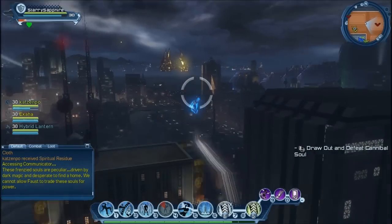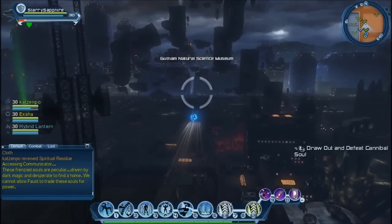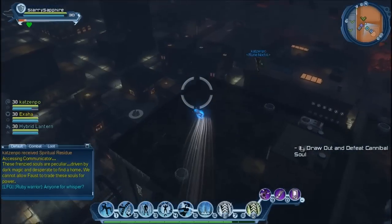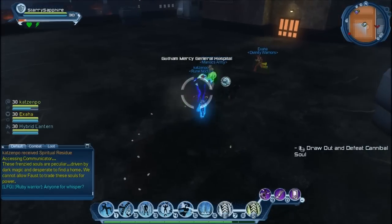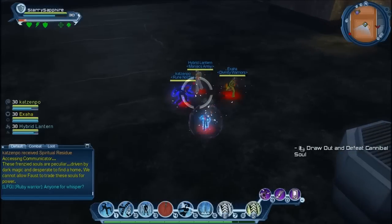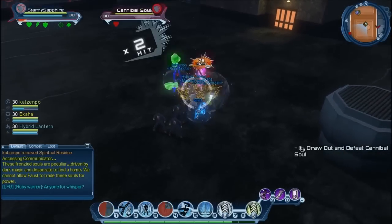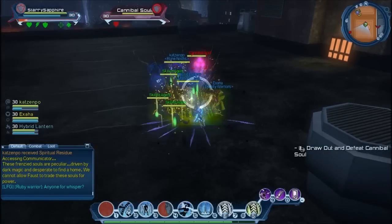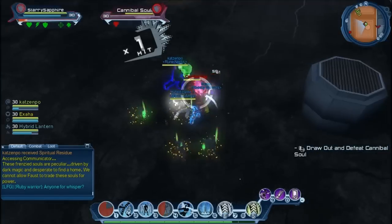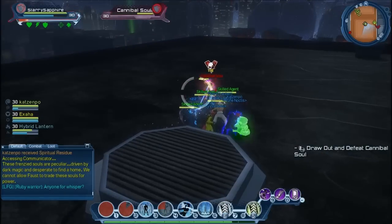Now we need to find the cannibal soul. There we go — wait for everyone to get here. I'm just going to pop Winter Ward. One of the others interacted with it, so that's fine. I always pop Winter Ward just to stop the instant damage straight away.